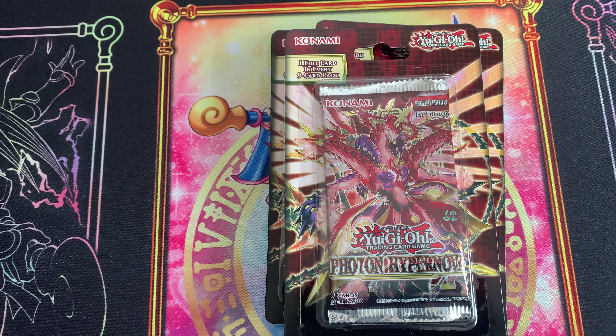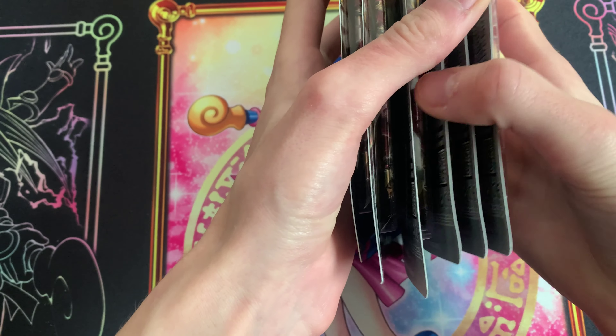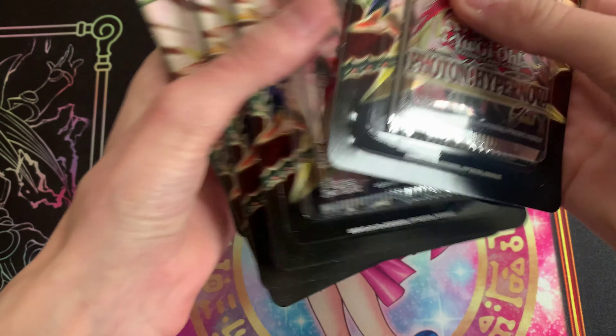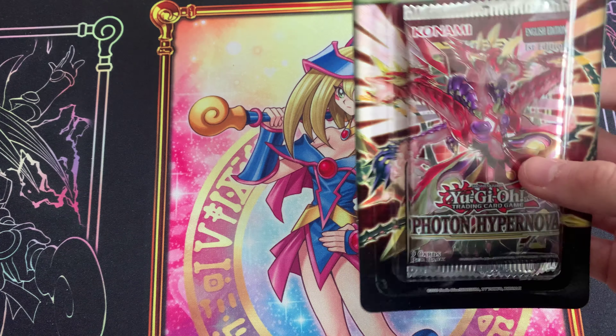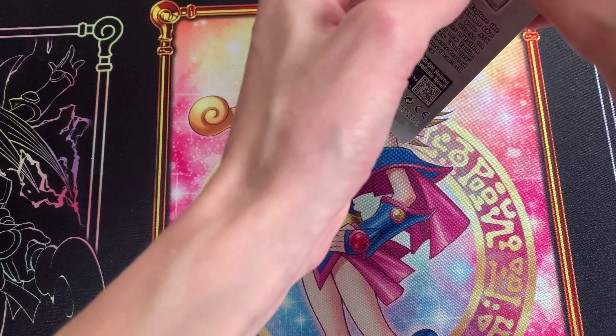I meant to open these a while ago, just haven't got the time to do it, so we're going to do it now. We're going to open some Photon Hypernova blister packs. We got — if I can count — we got six. I'm good at math, not really. Okay, first one, let's see what we got.